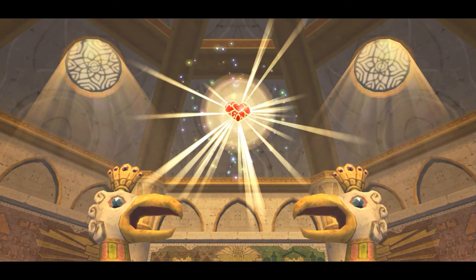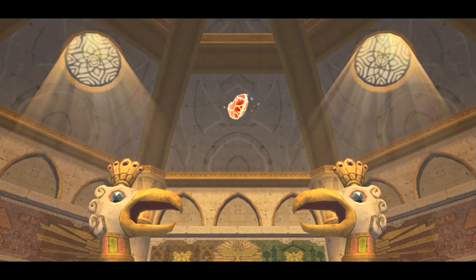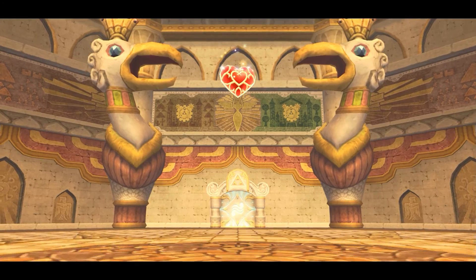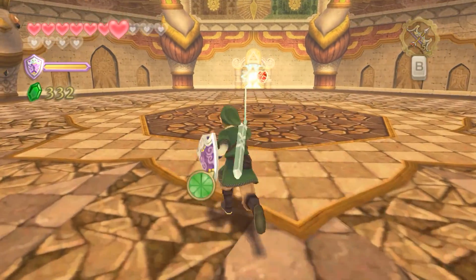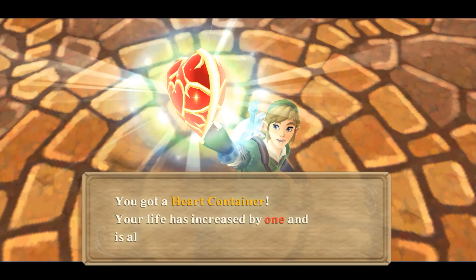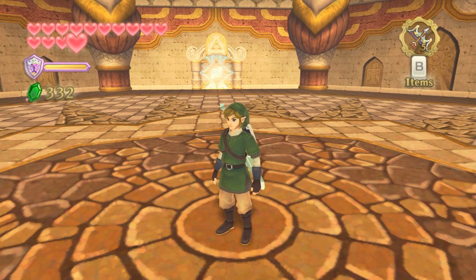Ghirahim: 'It shouldn't matter how powerful your sword is — you're still nothing, just a human child. And yet you prevail, you filthy scamp. You have awakened a wrath that will burn for eons. I swear to you, whatever it takes, I will drag you into an eternity of torment.' Done! It's very rare my hands get sweaty playing games — that was one of those times. It was a tough fight, especially the first part figuring out what to do. The second part was a little more straightforward. We got a heart container — your life is increased by one. That's 15 now.